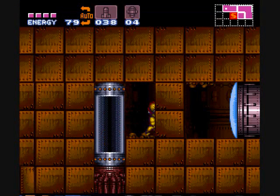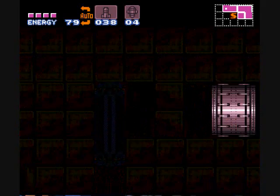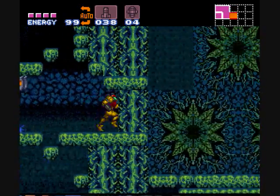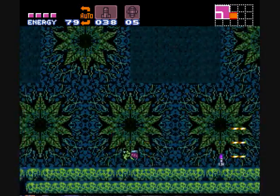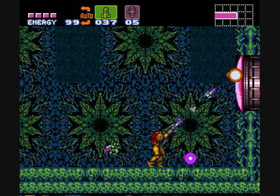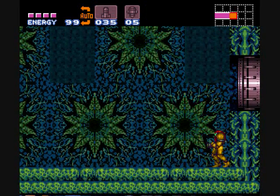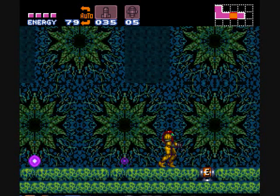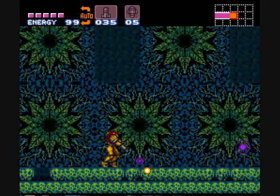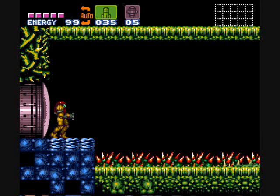We're back. I was planning on letting the videos load to YouTube first, but since it's taking like an hour and a half to upload, I decided to keep going. There's an energy tank there — it's the only single block that enemies aren't spawning out of. Let's see if this is Kraid or not. Yes it is, so it looks like this is the really good fixed version.